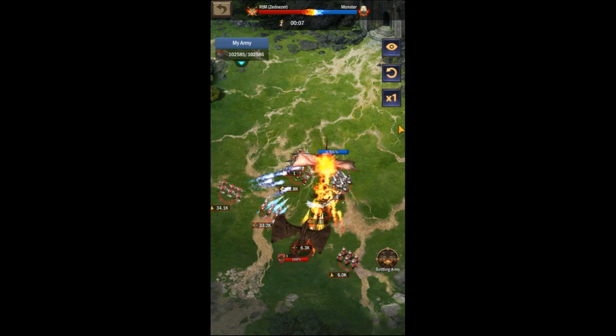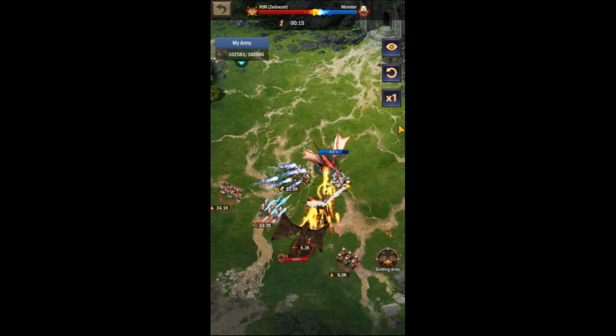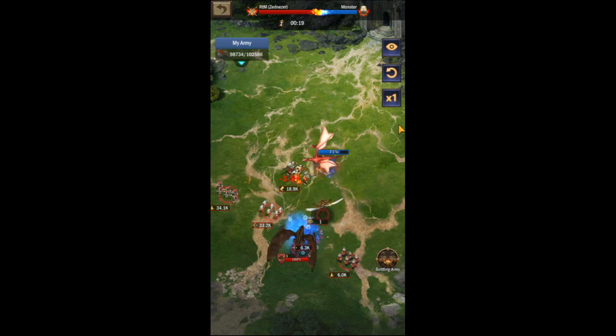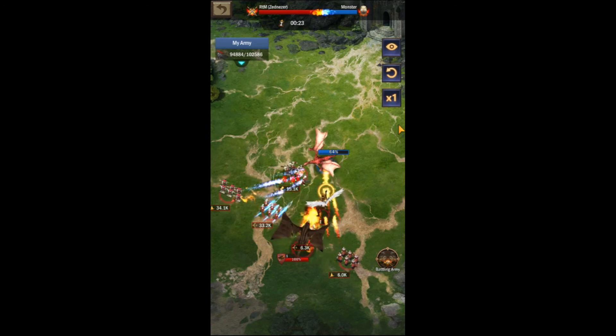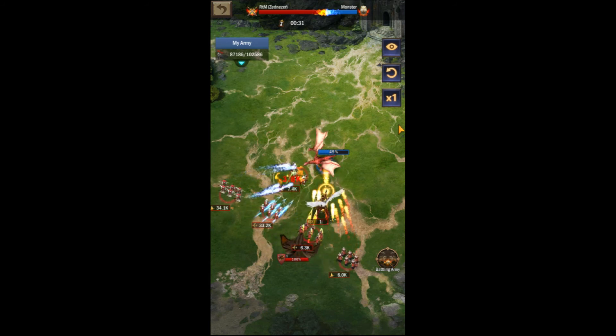Now let's see this new setup in action. As you see, the monster first takes out my T7 infantry and my even and odd tiered cavalry before moving on to my T8 infantry. Once those are gone he takes out my angel, then deals three more hits to my back row before being beaten. If I add another 17.4 thousand infantry to my setup, then I would be able to withstand all of the monster's attacks simply with my front row.